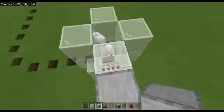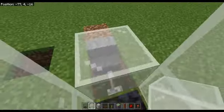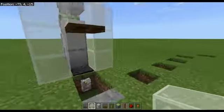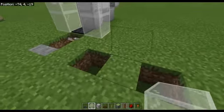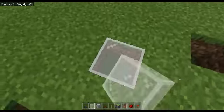So the villagers will come along like this — pretend I'm a villager. They'll sit on here, get pushed along and into here, and they'll be stuck. They can't get out. What you're going to want to do now is just repeat it for all the slices, apart from this corner one — do not do this corner one yet.